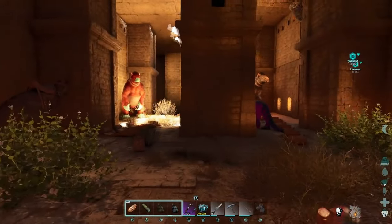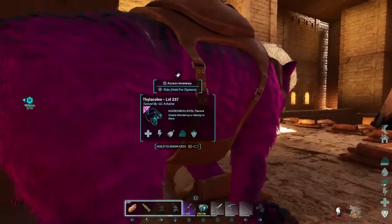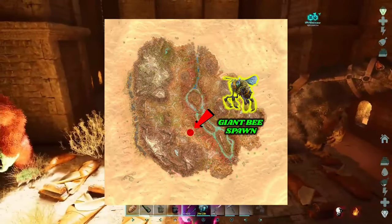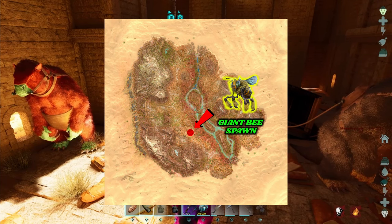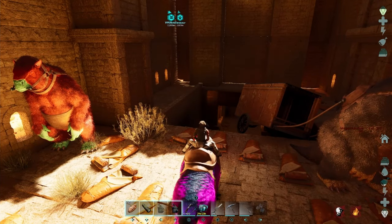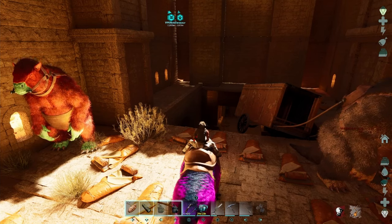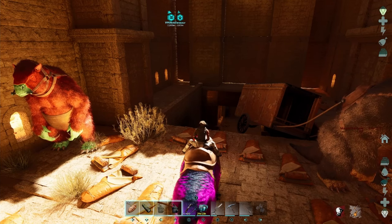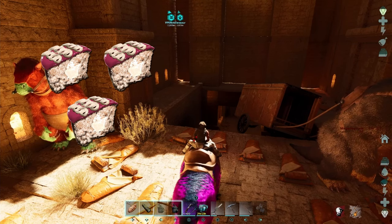For this you're going to need veggie cakes. Now, veggie cakes are going to be a problem, because at least on unofficial, bees are going to be glitched in the wall — that's the only spawn area for them. So getting bees is going to be almost an impossible task, but some people have enough patience to render the area and get them out and tame them. So if you're lucky enough that somebody has honey on your server and you can trade for it, then you can make veggie cakes and get yourself these high level achatinas.